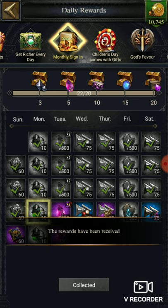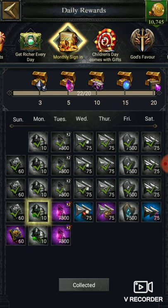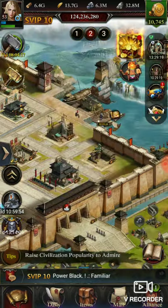For the monthly checkout rewards, you can get a maximum of around 30k — 7,500 from here too, if they add it. They haven't added it this time, but you can assume 7,500. So nearly 40k to 50k you can get from those random events and monthly checkout combined.